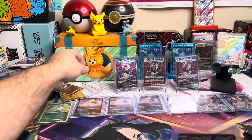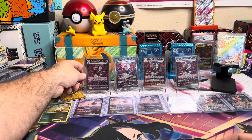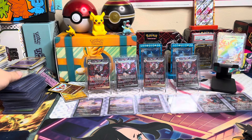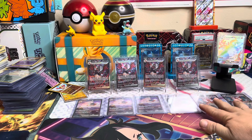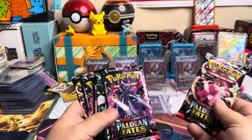We have an assortment of Charizards here, because this Charizard right here is the number one card in the set. If we can pull another one of these shining Charizards that would be so cool. Then we've got our 151s, our Obsidian Flames cards, and the gold one up there. Let's get into these packs.